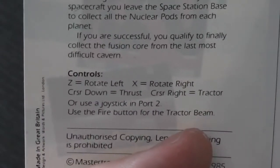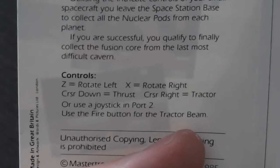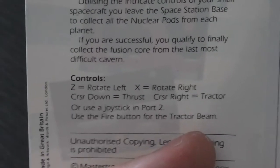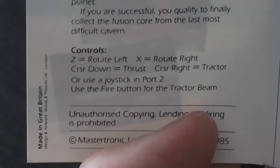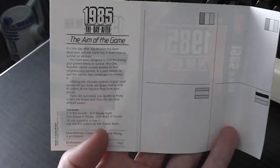Using intricate controls on your small spacecraft, you leave the space station. The controls include rotate left and right, thrust, and track — this sounds like a Gravitar thrust-type control mechanism. You can also use a joystick. Strangely, it looks like it was supposed to have foreign language instructions based on the flags printed there, but it hasn't.